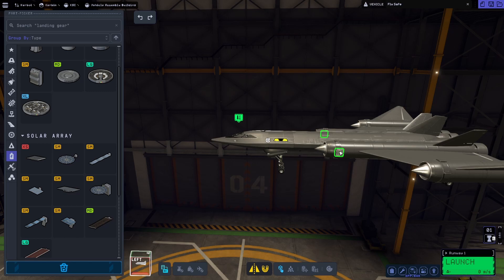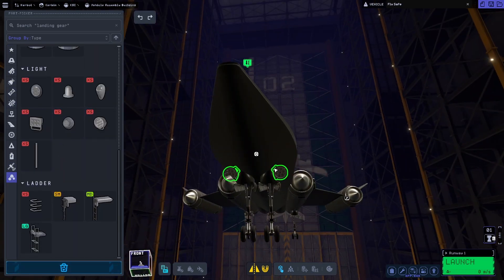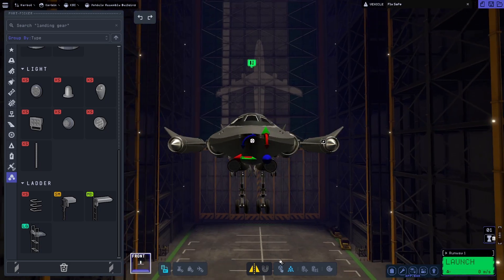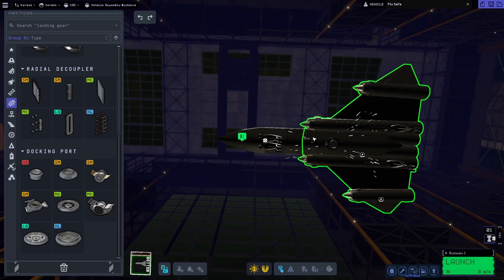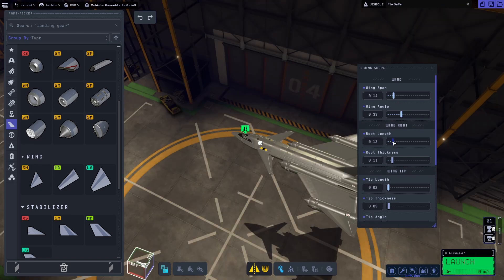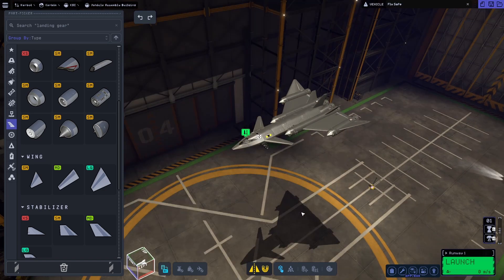We're going to go ahead and finish off this build. That's pretty much it — we're going to add some finishing touches here. I do end up adding a ladder that you're not going to see, but I don't even get to use that anyway. I did try to land this on the surface of Duna but it just didn't work out, so we're going to leave it at that and go ahead and throw it on the runway and see how it does.